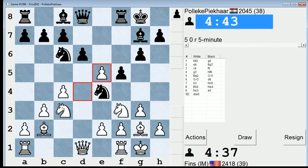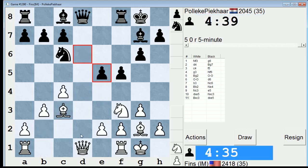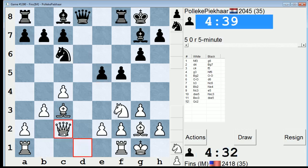Now he goes E5. I can take on E5 — let's do that. Taking on E5 seems simple. I bet he takes on C3 — in between move — yep, and probably takes with a pawn — yep. Let's play Queen C2 now.